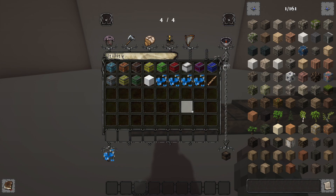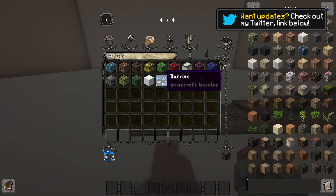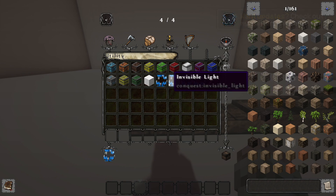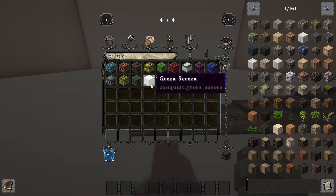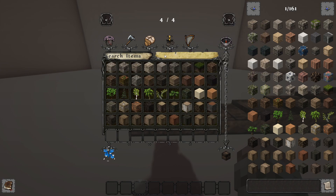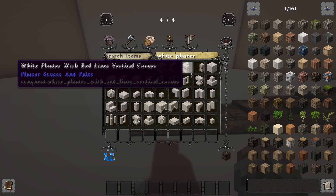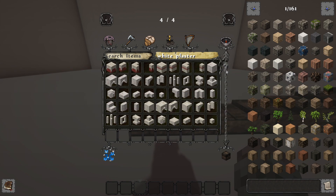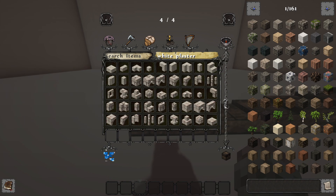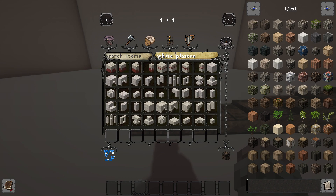On your final tab, which is something you'll find very useful, is the utility tab. This is where you find things like your debug stick, your barrier blocks, and your green screen blocks — which I've retextured using an overlay to a white screen. You also have your search bar of course. So if I wanted to search for white plaster, I can search that and every variant of white plaster in the mod will show up here.